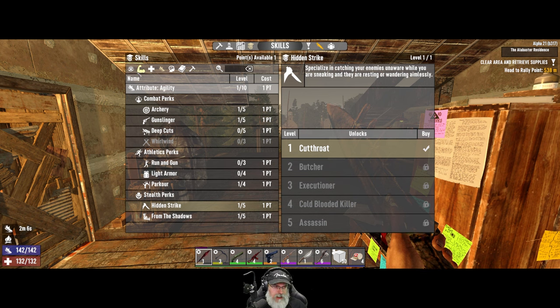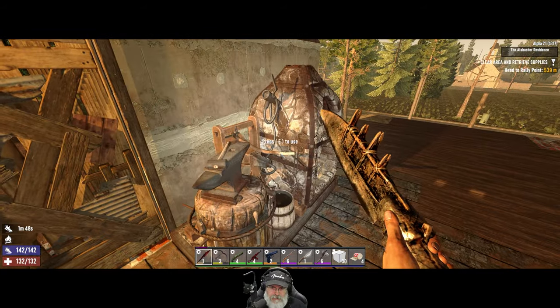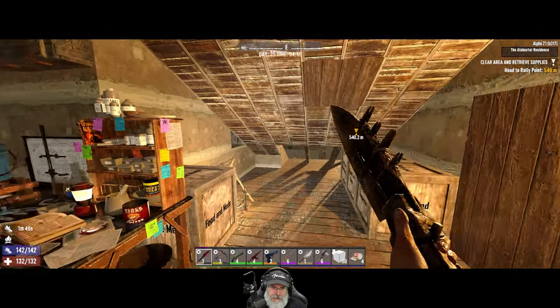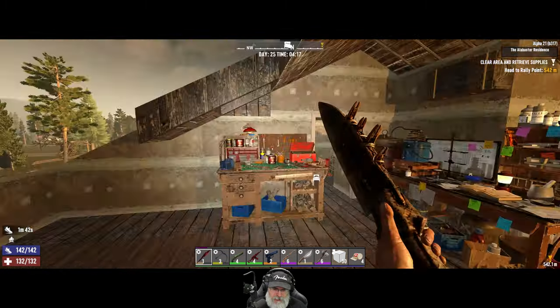The more I think about it, the more I want to go with an agility stealth build for the mid to late game. We did put quite a bit of investment in Perception so we're still going to be doing Dead Eye for sniping, Demolitions Expert, and Penetrator for sure, and probably even Salvage Ops a little bit at some point — but those aren't the priorities right at the moment.